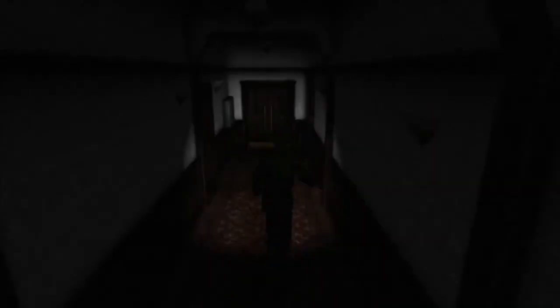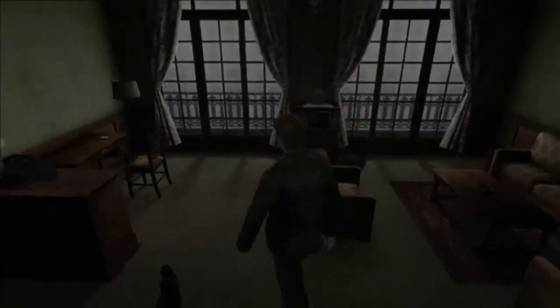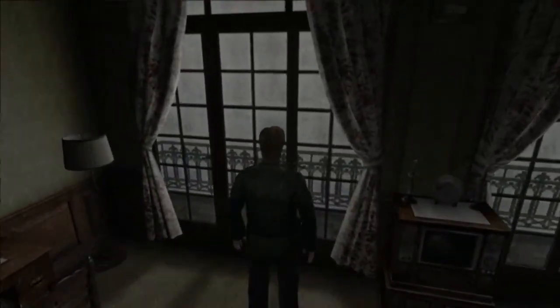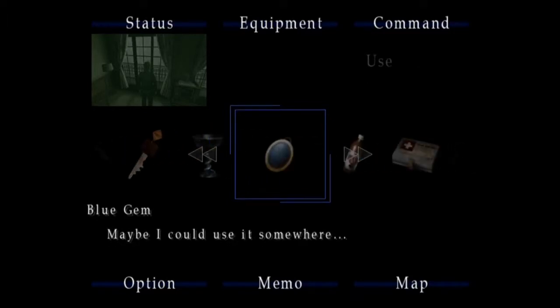Hey everybody, my name is Alden, I'm Drew, and welcome back to Silent Hill. We're going to showcase the last ending. Quick recap: in the bathroom stall at the very beginning of the game, you pick up a blue gem. There are three locations you have to use it. The first is right after the flesh lips fight — you wake up outside and use it there. The second is after you kill Eddie, right before you get on the boat to get into Toluca Lake.